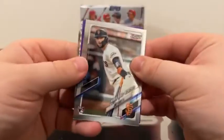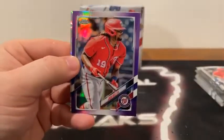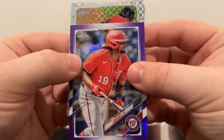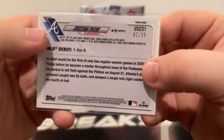Now to see our hit. There's a base Joe Adele, Joey Bart, a purple Josh Bell, and here is our hit — Christian Pache on the X-Fractor for the Atlanta Braves. Nice hit here! We'll sleeve and top load — that is numbered 82 out of 99.